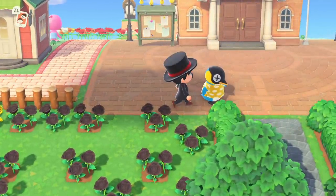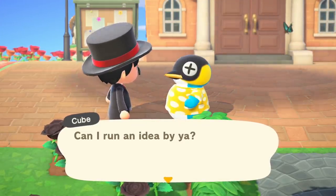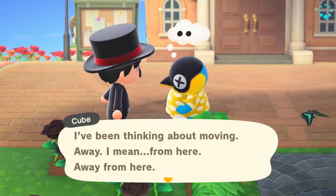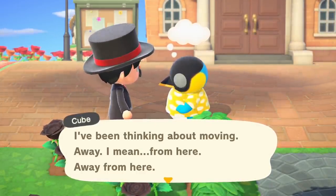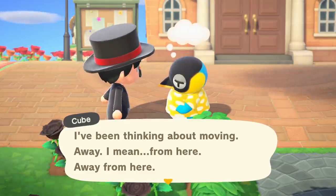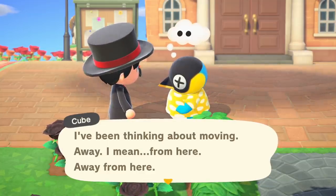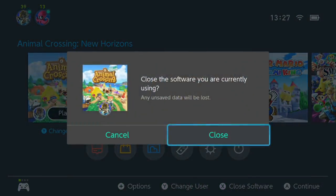And there is our first thought bubble. But since we have been friending our villagers on this island, there is a chance this could be Cube wanting to give us a present. If I was running this how I used to, this thought bubble would be nothing but him wanting to leave. This is Cube wanting to leave — he wants to run an idea by us and is thinking about moving away. Now we don't want to kick out Cube, so what you need to do at this point is avoid triggering the second cooldown — the move-out thought bubble — which has a five-day hard cooldown.